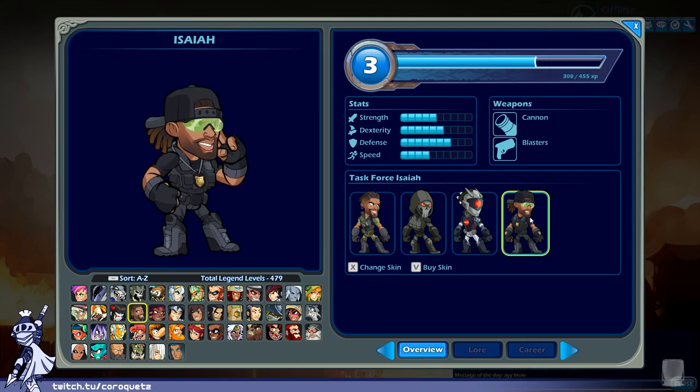Task Force Isaiah — just a guy in a spec ops all-black uniform. The dreads are nice and the goggles are a nice touch, but not enough to save it from being kind of generic. Decent enough aesthetic, just a little boring. B as well.